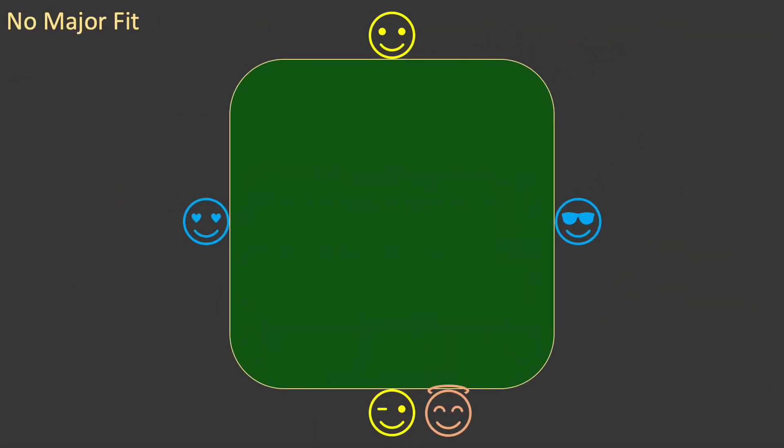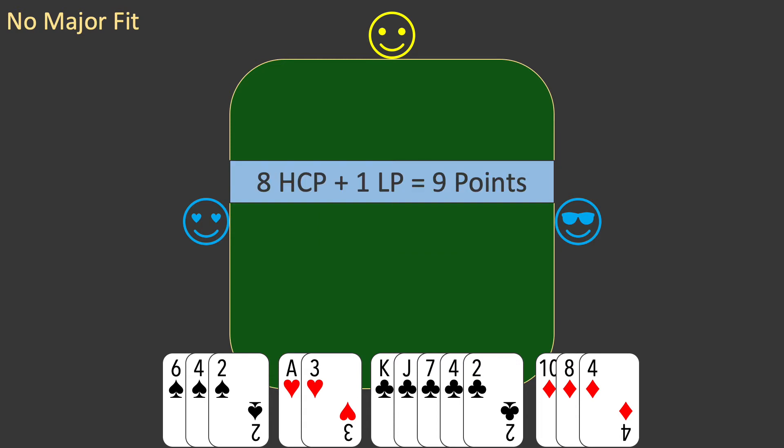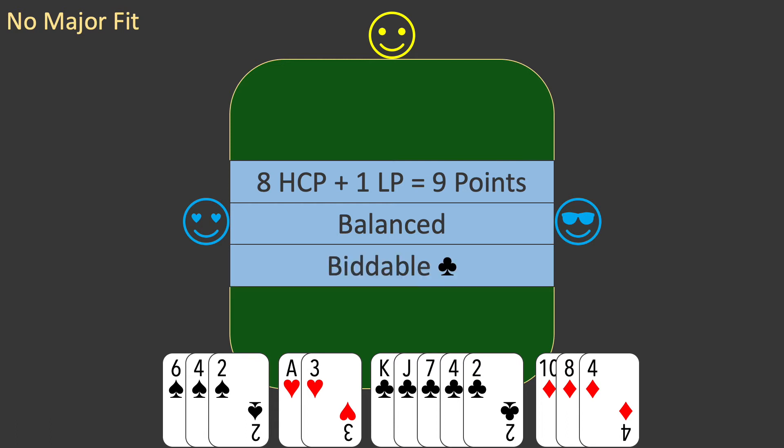Now let's try another hand. This is deal 307. Partner is the dealer. Here is your hand. As always you value the hand. You have eight high card points and one long point for a total of nine points. Your only short suit is a doubleton, so the hand is balanced and your only biddable suit is a long club suit.